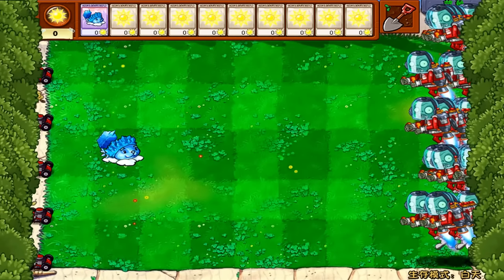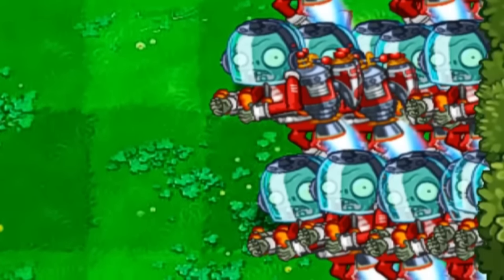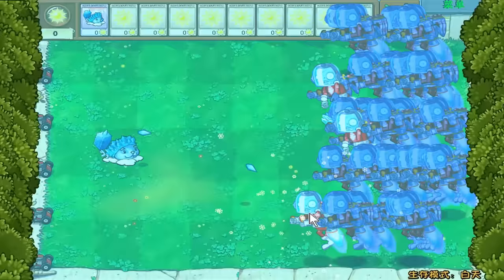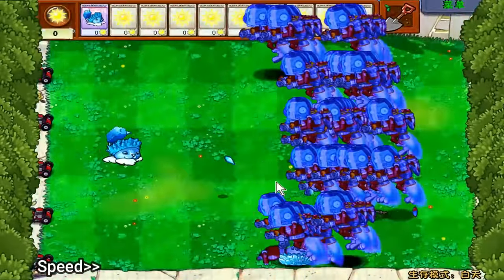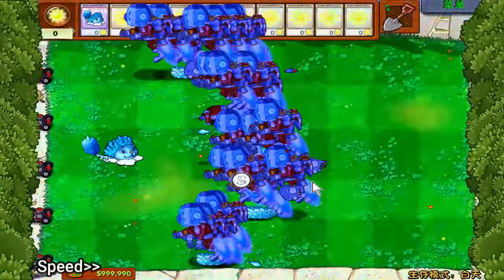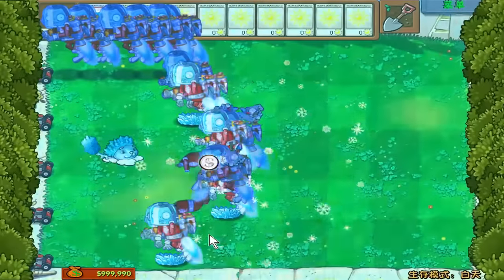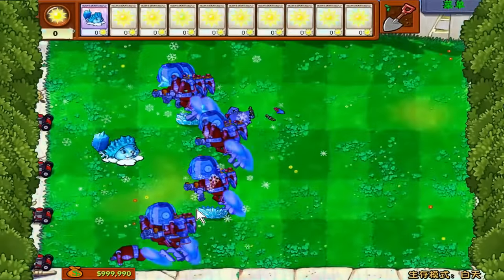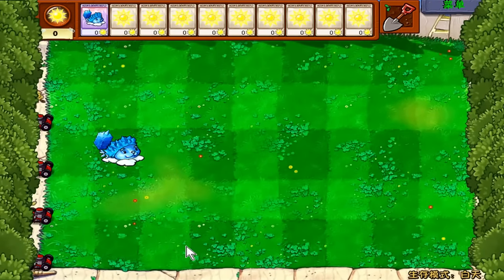Now we have to deal with jetpack zombies. This guy's a little tanky, but I think we can deal with them. This is gonna take a while, let's speed this up. We'll probably throw the loot a lane. So this cow has a loot — let's move on to the cattails.